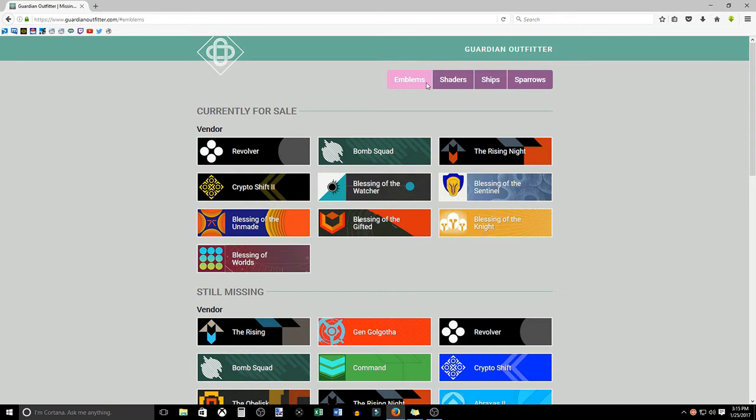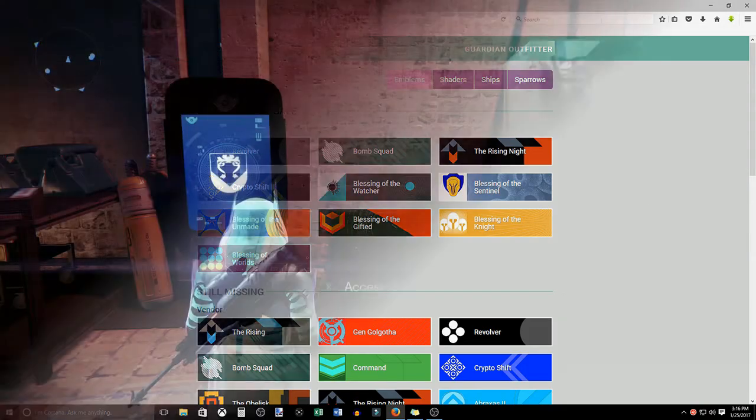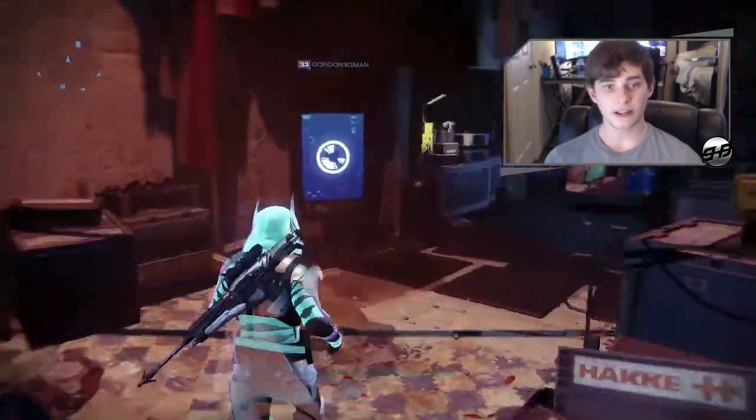As you can see, I am missing both the Revolver and Bomb Squad emblem. I'm going to switch over to the actual game of Destiny and go pick those up, just so you guys can see that this actually does work.